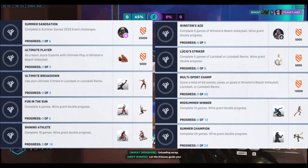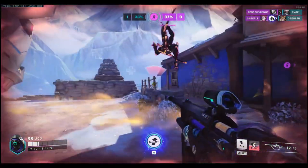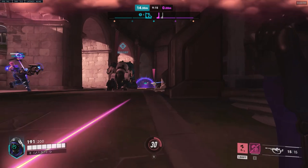Once you've unlocked the Tropical Doomfist skin, head over to the Hero section in the main menu, select Doomfist, and scroll down to the new skin. Click the Equip button to showcase his stylish summer outfit.